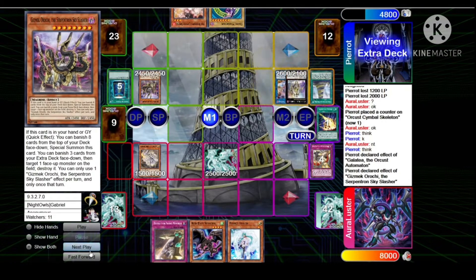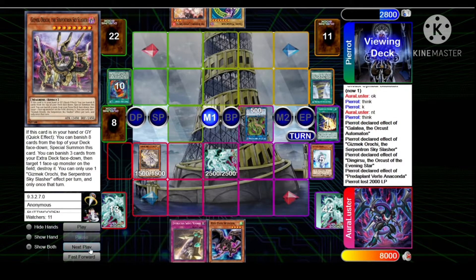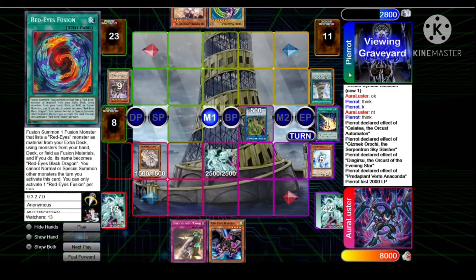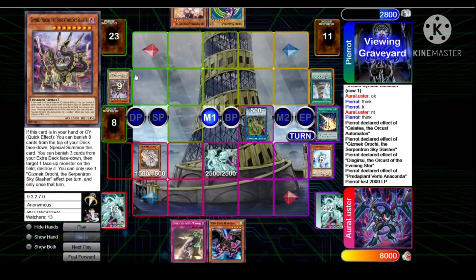Makes Ding Gearsu — Ding Gearsu effect to attach Symbol, then makes Verte. Verte effect — there was a slight misplay here that doesn't affect the outcome. You do have to pay costs, so you send the fusion spell, which would be in the graveyard, but other than that it's fine.